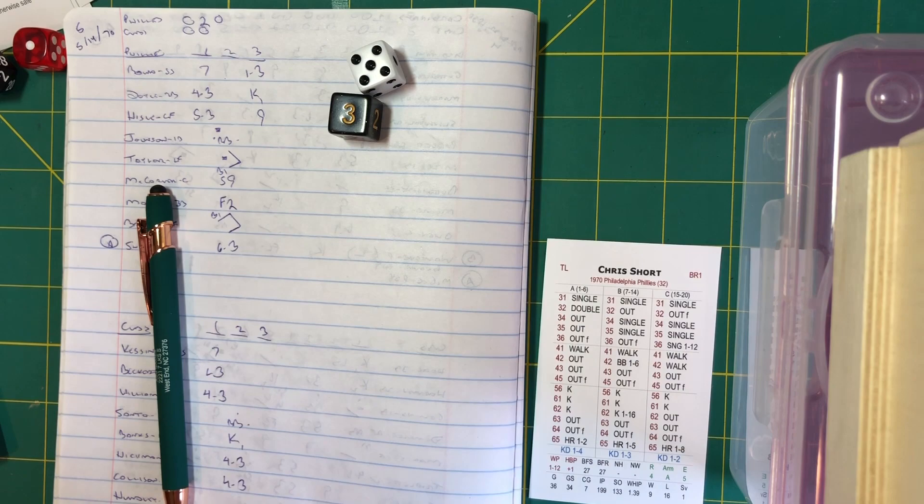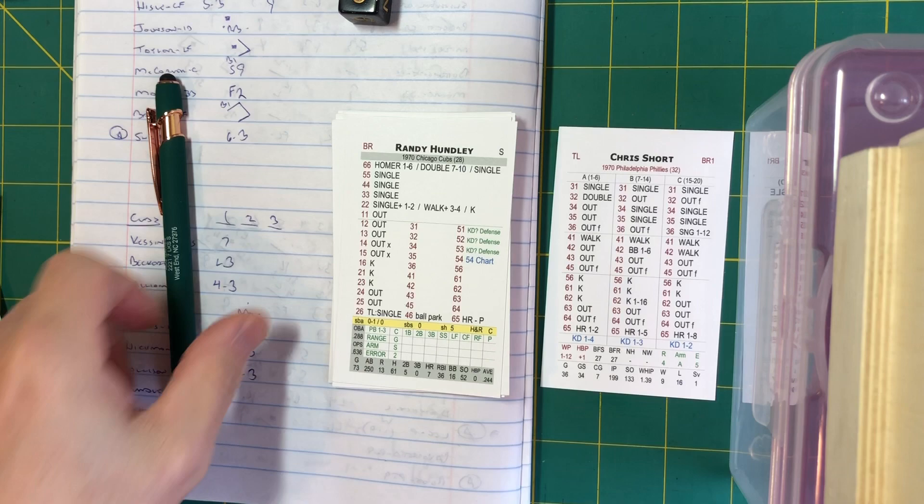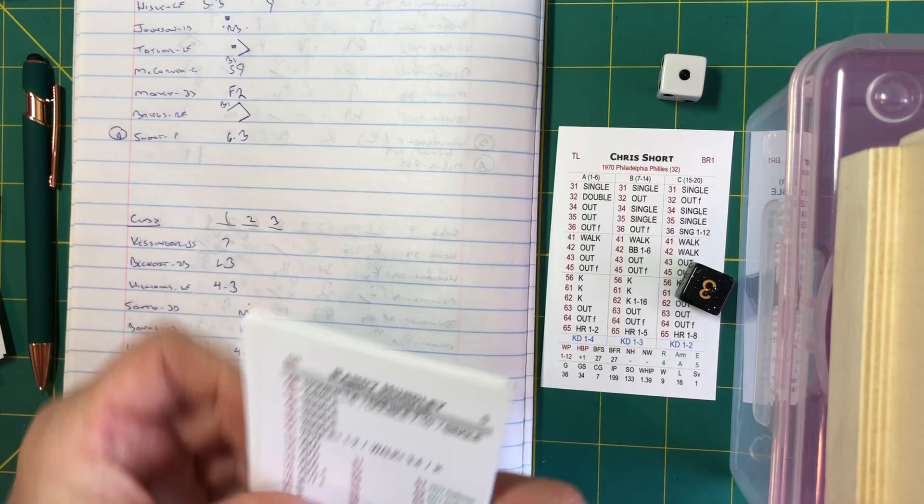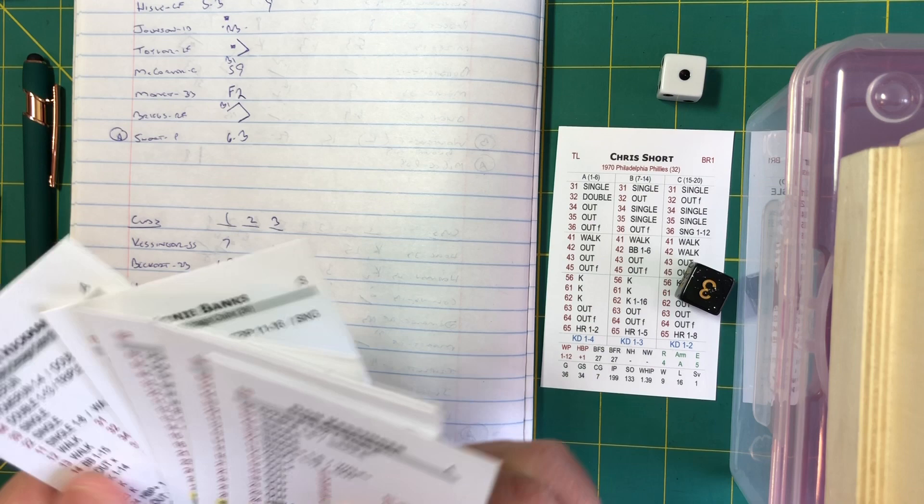Bottom of the third coming, it's 2-0 Philadelphia. Hundley, Holtzman, and Kessinger — 8-9-1 for the Cubs. Pitch to Randy — base hit banged up the middle! He's on with a single, bringing up Holtzman.